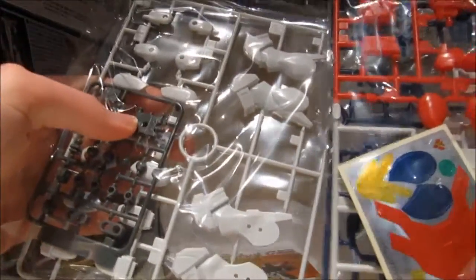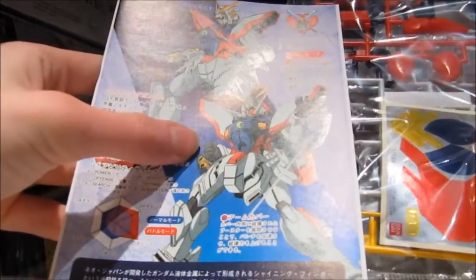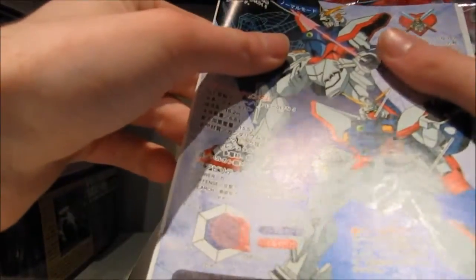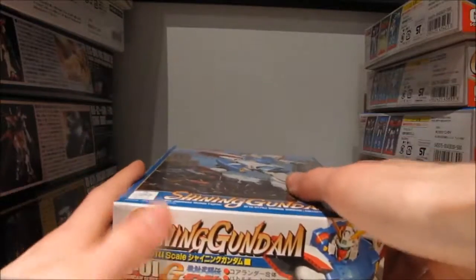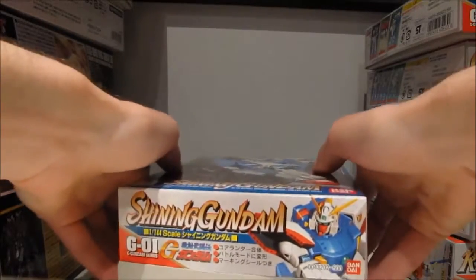This one is still looking okay. This one doesn't look like it's gonna be too bad. We've got a lot of those foil stickers going on. King of Hearts. We've got... why is the Beam Saber yellow? It's white and pink, not yellow. Why is the Beam Saber yellow? Regardless, moving on — it's an old no-grade from the 90s. Logic doesn't apply.